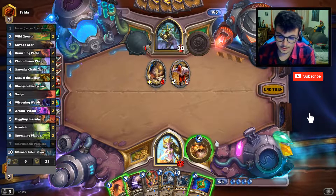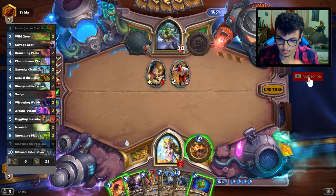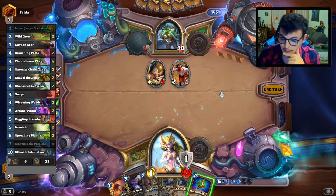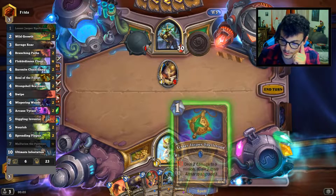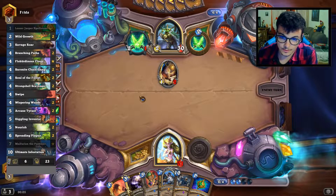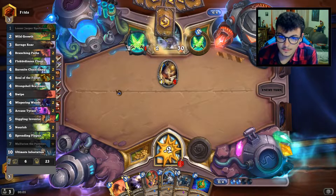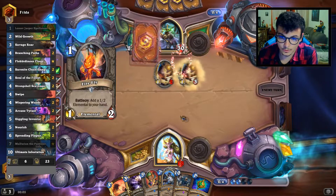Next turn I cannot play the Fungalmancer, but I don't want to play Swipe on a board like this. So I'll just kill the Subsea Deckhand here, and I'm thinking about the Lesser Jasper Spellstone. But I think I want to use it on a better target, not on the 1/1. I mean, he can give it some buffs but I don't think it will happen now.